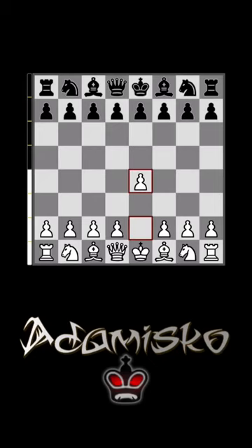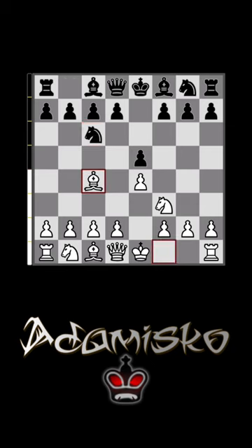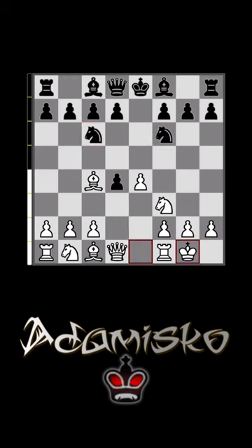The most common way of reaching the Max Lange Attack position is to play the Italian Game. After knight to f6, you offer the d-pawn, and once they capture, you simply get castled. Then after bishop to c5, you can start attacking with pawn to e5.